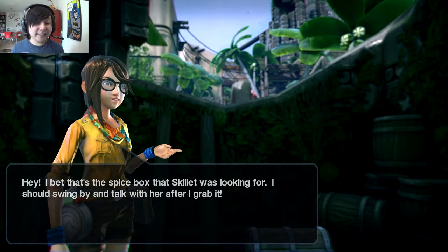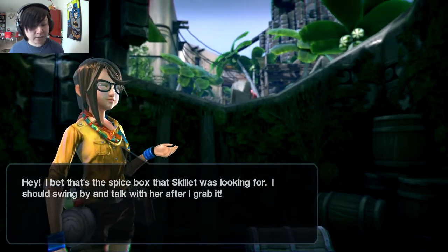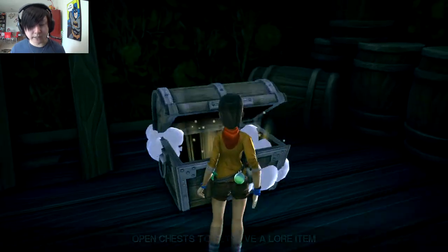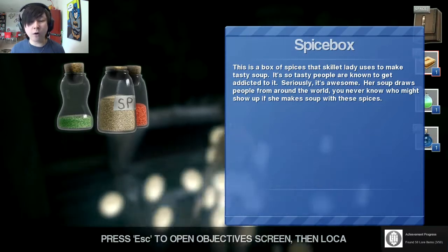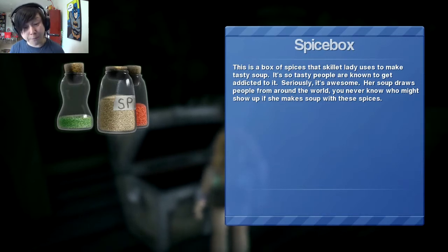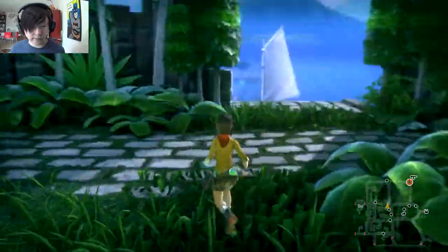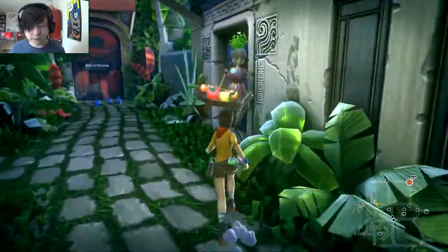We spot a chest with a Spice Box inside — likely the one Skillet was looking for. The item description notes Skillet's soup is so tasty people get addicted to it, and it draws people from around the world. We joke that soup and spices are street slang for drugs. We return the spices to Skillet.